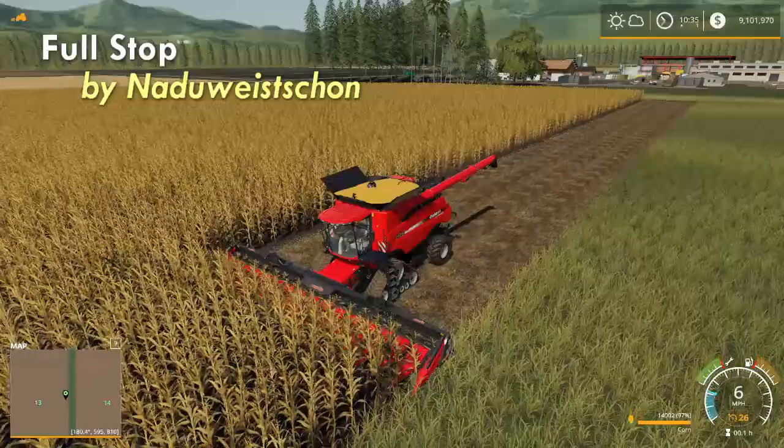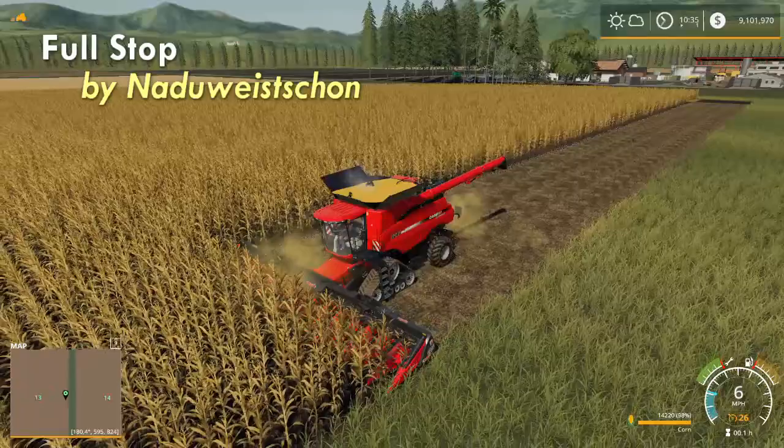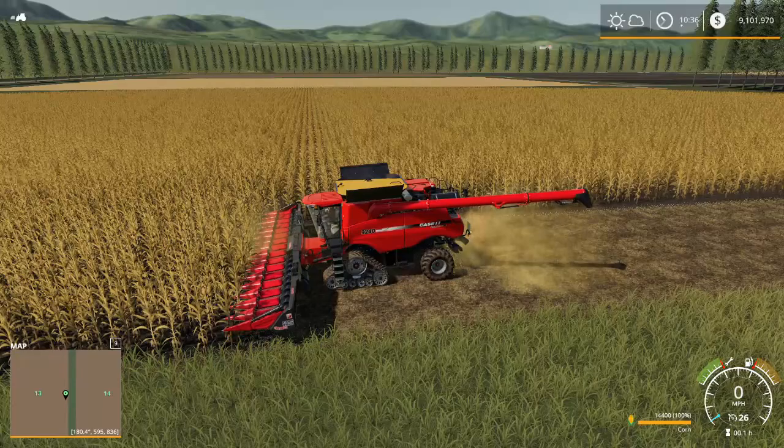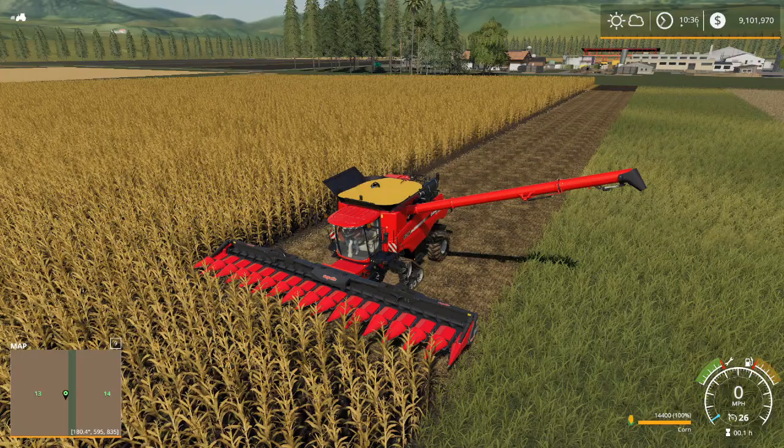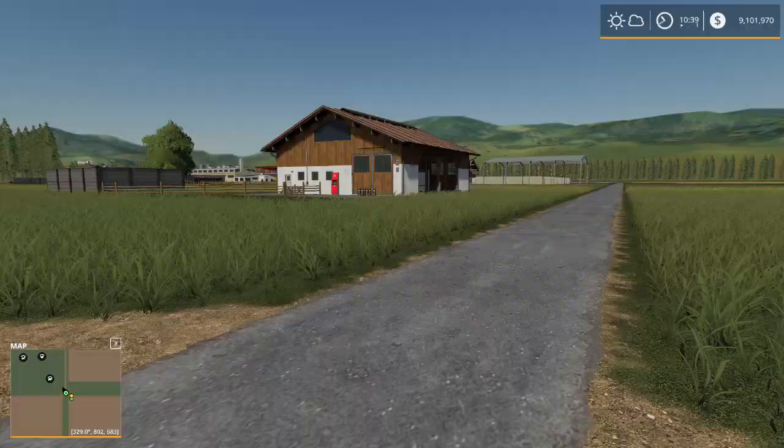The next mod I always install is called Full Stop by Nadu Vishon. With Full Stop, as I'm harvesting my field and I get to a full harvester, it's going to automatically stop me dead in my tracks, turn off the header, and put out the pipe waiting to be unloaded. That's Full Stop by Nadu Vishon.